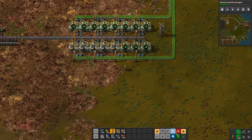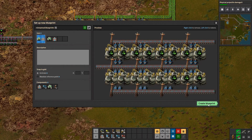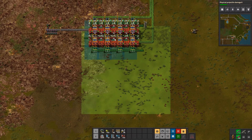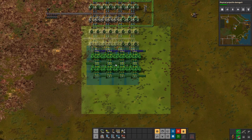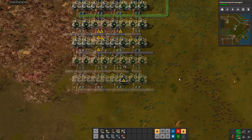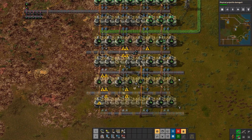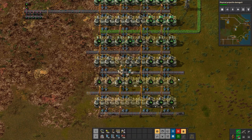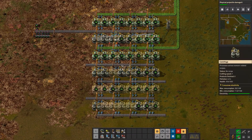Let's continue production of this. I'm going to make a blueprint — another blueprint. There's a fast inserter in the way. Now we do need more centrifuges.